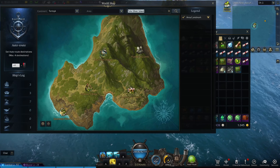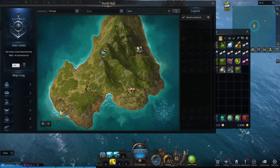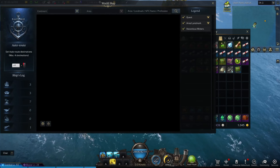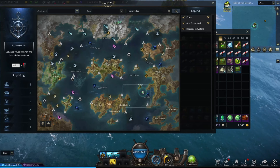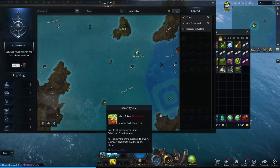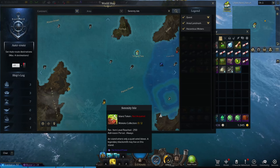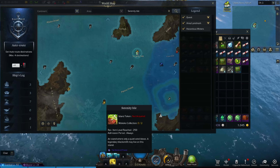The last island on the list is Serenity Island, which is right down here on the map. Another easy, quick one — bust it out in about 15 to 20 minutes.